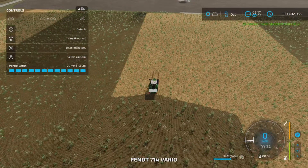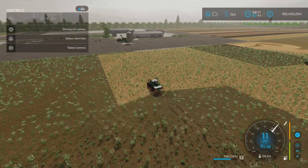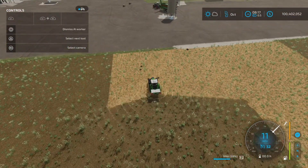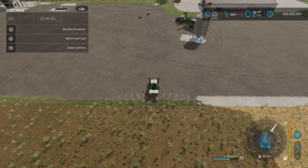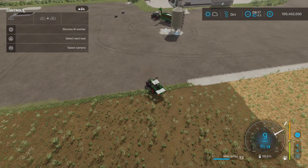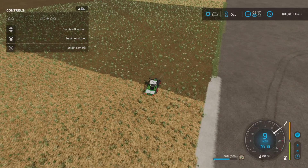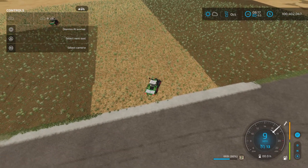Problem number two: this is what the worker has done. Notice the excessive overlap on the turnaround. We're going to let him turn around and see if he does that again, but this is going to need an update because that's not acceptable — there's going to be a ton of wastage. It looks like it's set to maybe 24 meters spread on the turnaround.